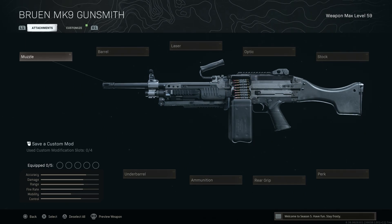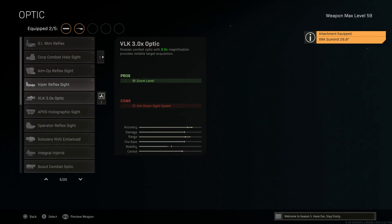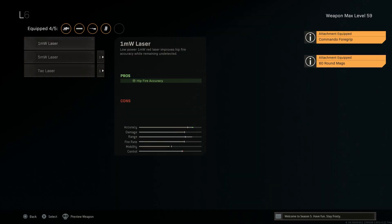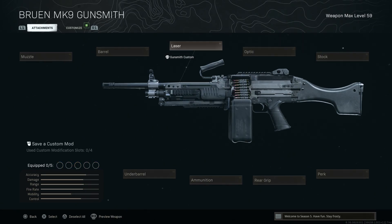Let's back out and take a look at the Bruin Mark 9. I'll show off what the previous meta was before it received a nerf — something along the lines of this, where people wouldn't even run an underbarrel. This was basically the previous meta, which is just extremely ugly and not very viable anymore. You can still get away with it maybe on mouse and keyboard, but the accuracy at range and lack of recoil control no longer exists.